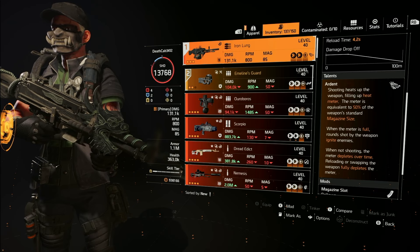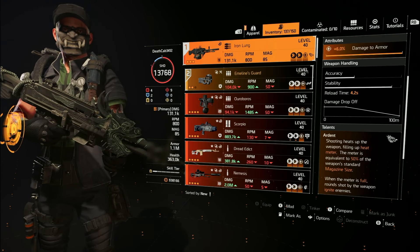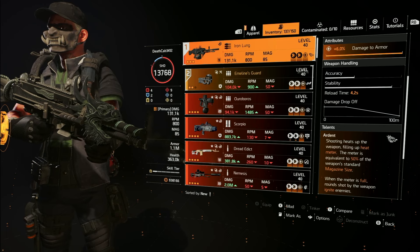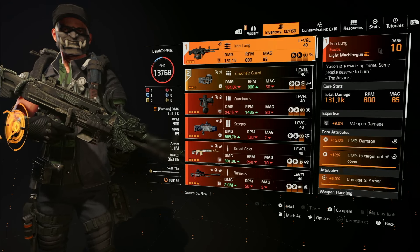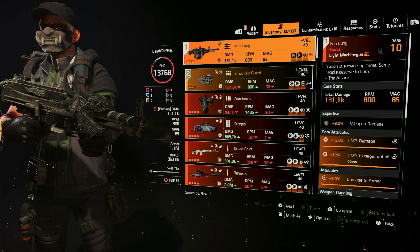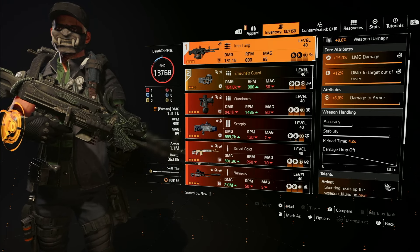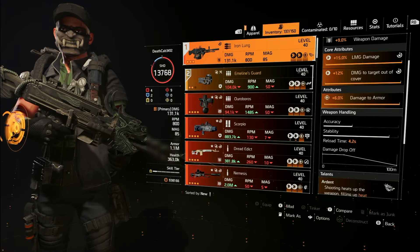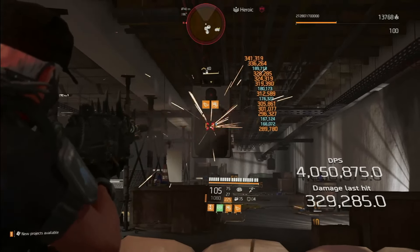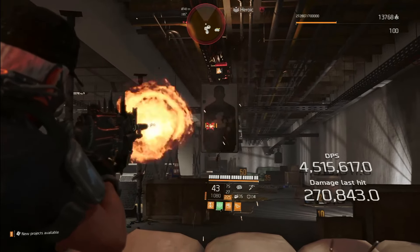When you have a small mag and a long reload like this weapon does, it will feel like you're reloading all the time — spending more time reloading than shooting. With an 85 round mag, how long does it take to burn through that mag compared to the time it takes to reload it? The gap between those two things is not that different. So the build I bring to you today addresses that issue so it not only feels good, but is extremely effective.